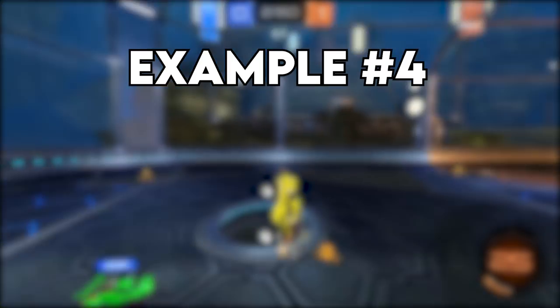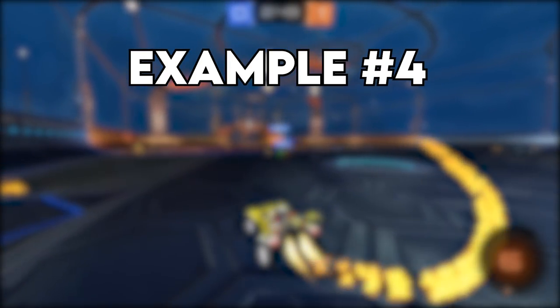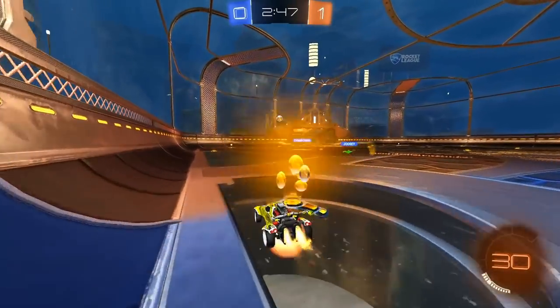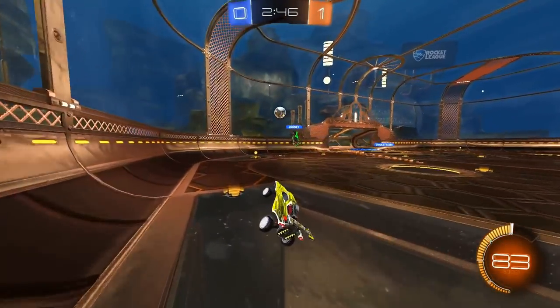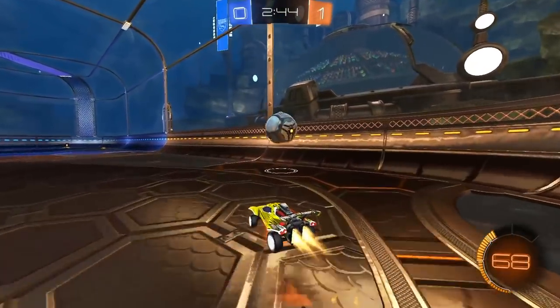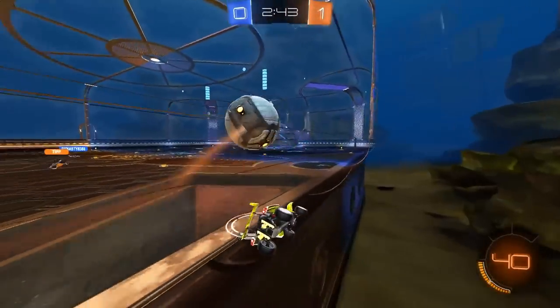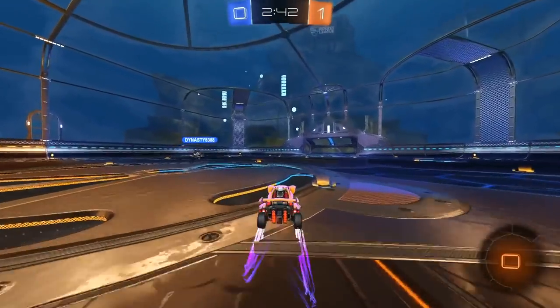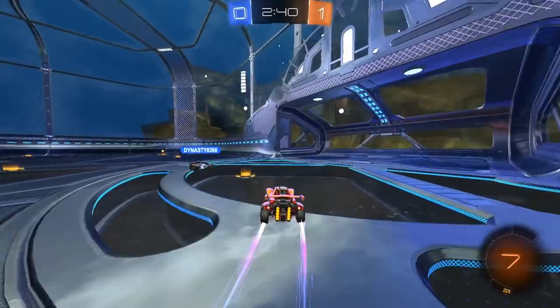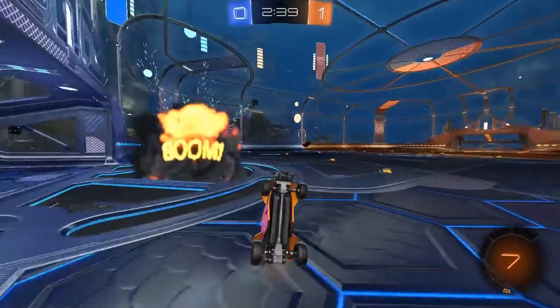On to example number four, and this is where you can see how powerful this mechanic really is. In this example, the 2v1 starts not when we're on offense, but actually in our own corner. When this guy Juzzi misses the ball, Tip instantly calls out we're in a 2v1. So I take the ball up the field, and watch how quickly Tip chases down the goalie, eventually leading to a demo and a wide open net for me.